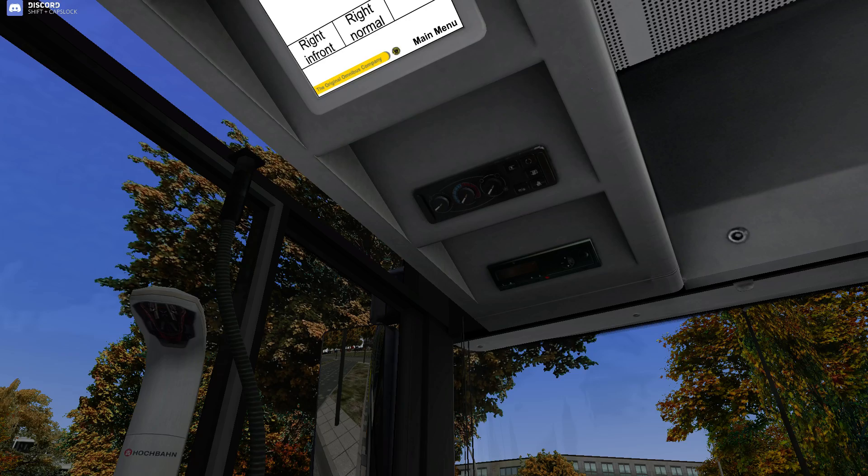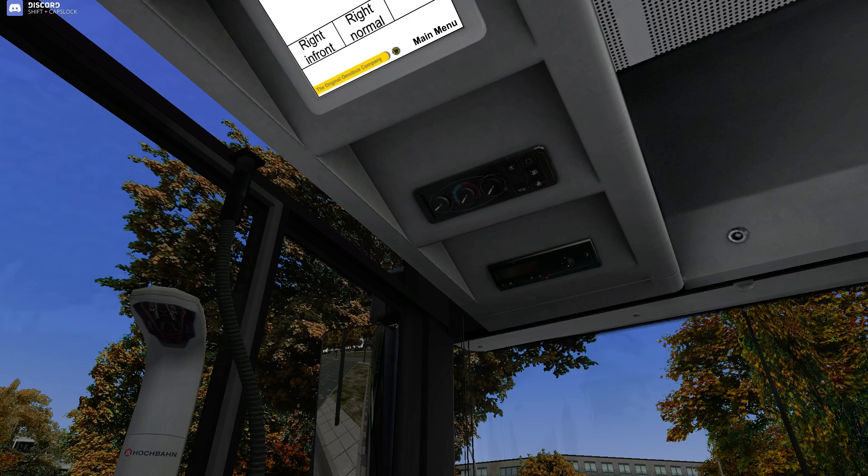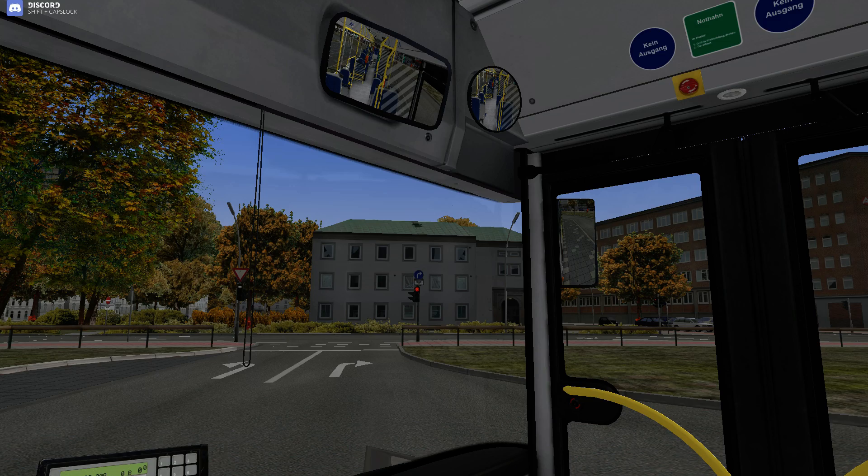Spiegel is the mirror. As you can see over here the mirror is sticking out wide. If we go up here and choose 'right normal', it's back in now — so it's good that you can change that if you're close to curbs.